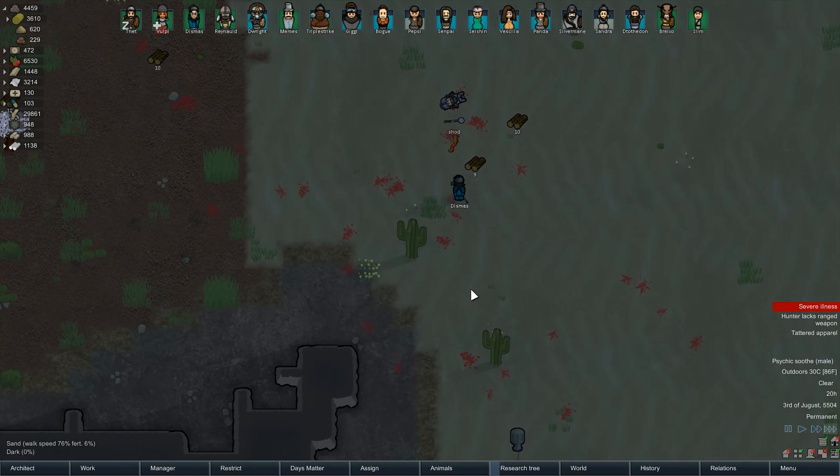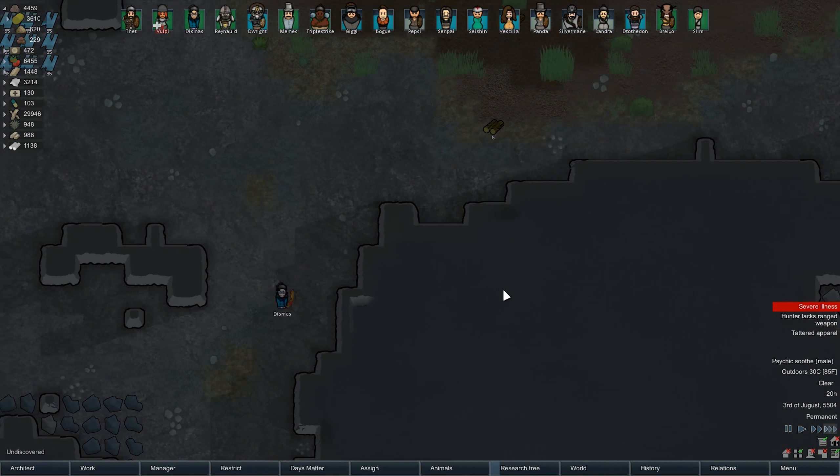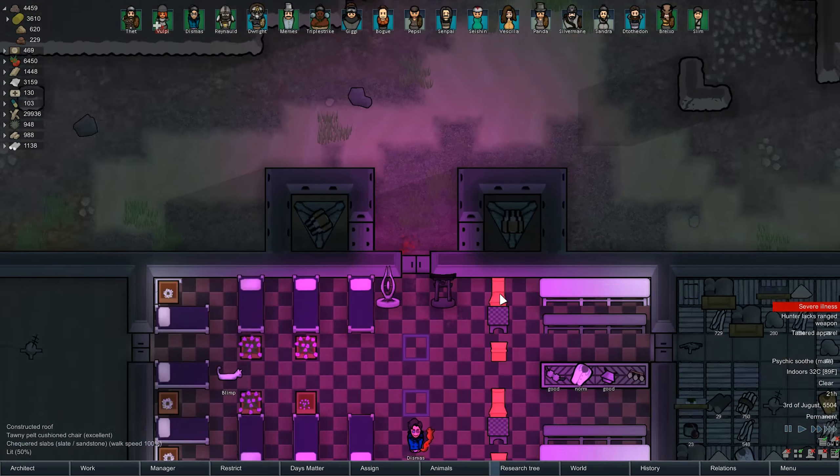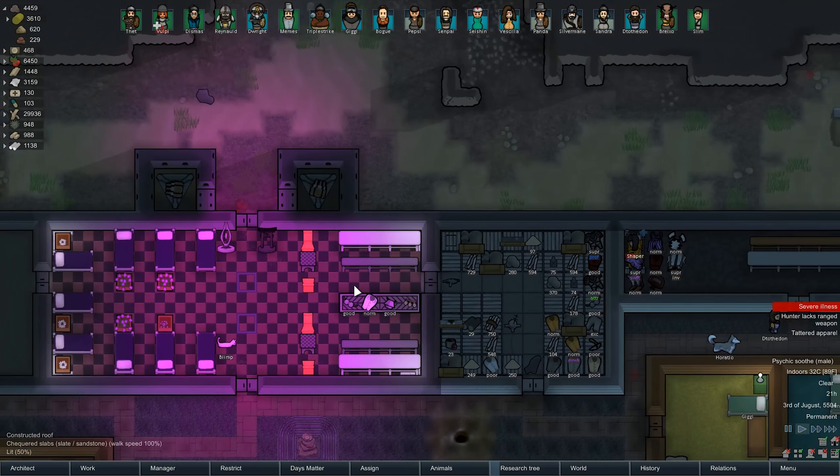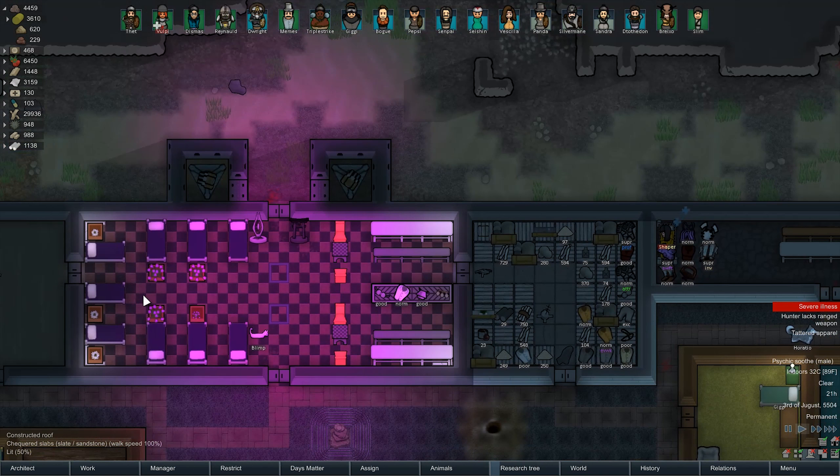You shot its body off - you're just bringing back basically the squirrel's head and a tail. I don't know how much meat we can make out of that. Look at our purple guest area. I like it.